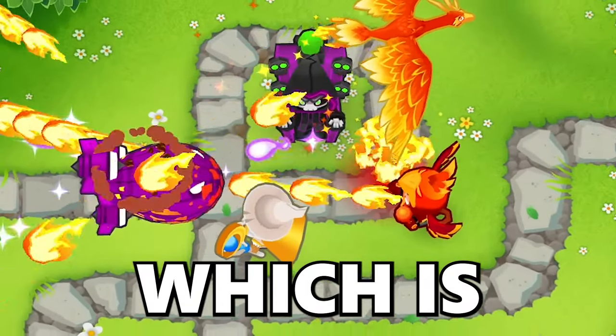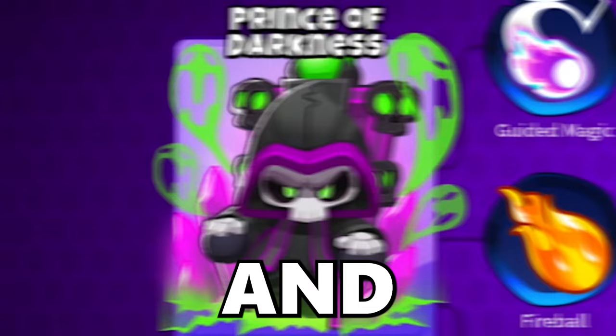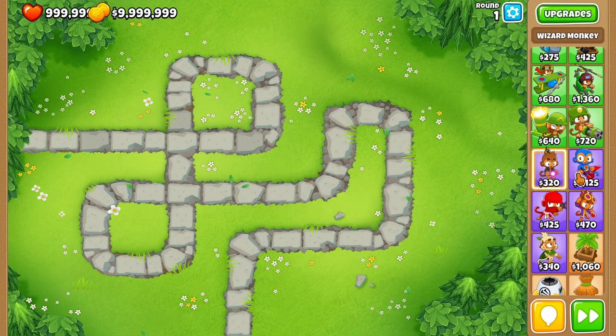In this video we will be finding out which is the best path for the wizard monkey: Archmage, Wizard Lord Phoenix, and Prince of Darkness, looking at each one's stats, price, and overall chemistry. Let's do this — welcome back everyone.